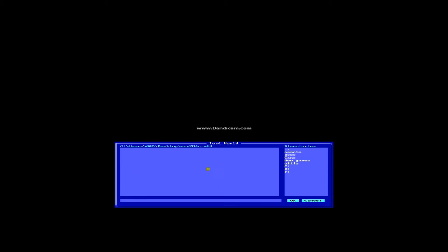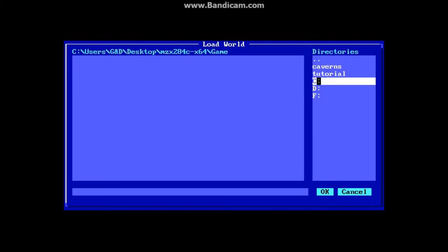Now we're in the game. Here are our two games: Tutorial and Caverns. To go back a directory, you click on these two dots here — that backs you up one directory. I prefer using the keyboard keys; it's very quick and easy to do that.